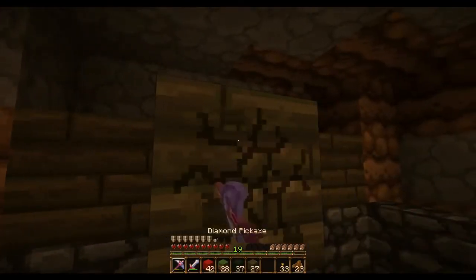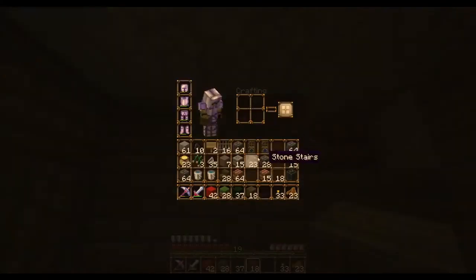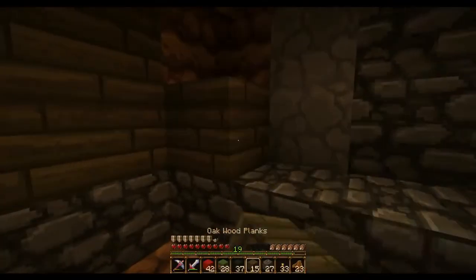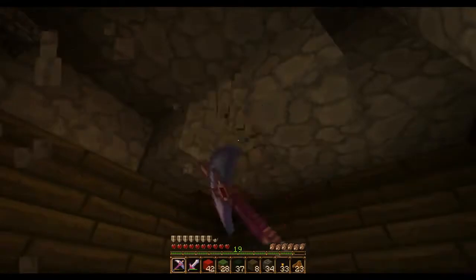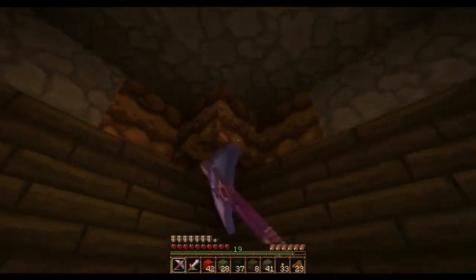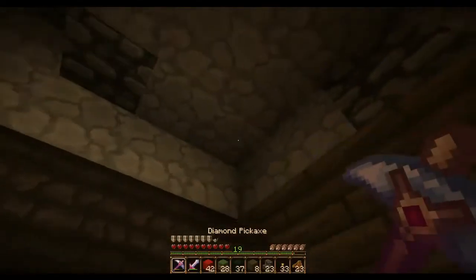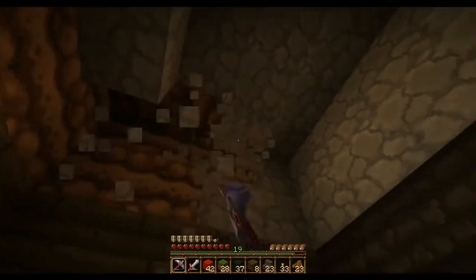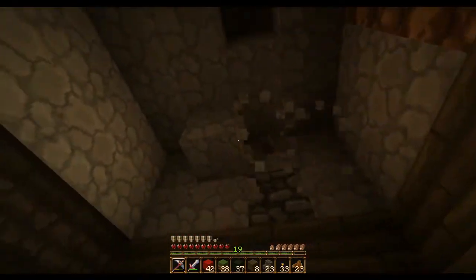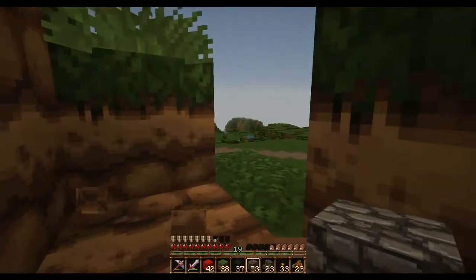And then I'm going to just put these like so. And then we're going to do a little something right here. And fill that in. We're going to need these. Just leave all this open, actually — it would be easier. Seems we're near the outside. I wonder where we're at, exactly. Let's use cobblestone. Oh, right here by the graveyard.